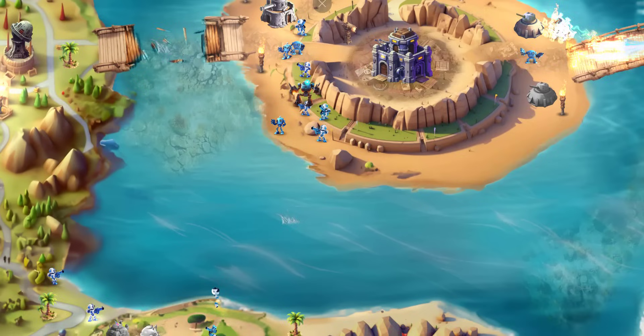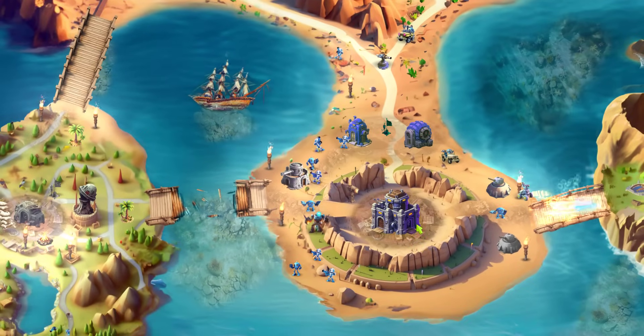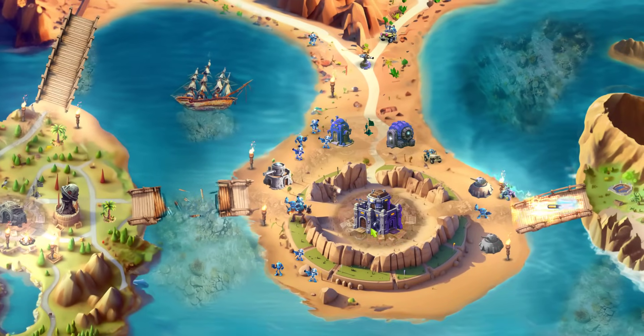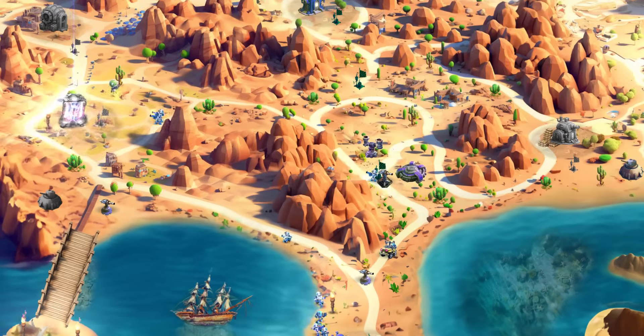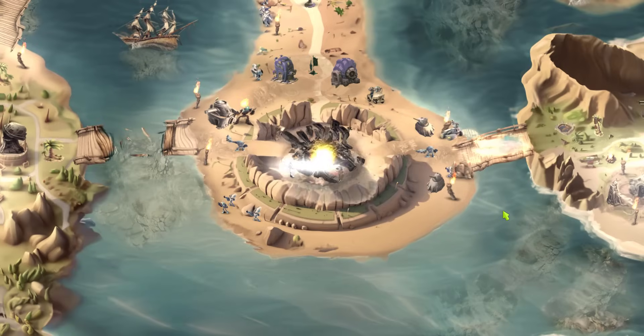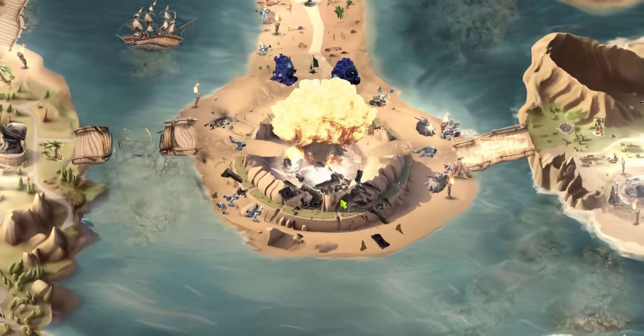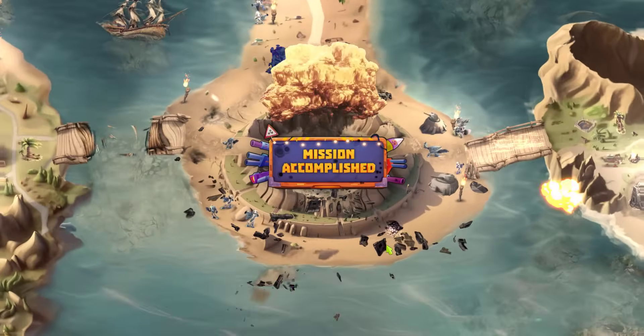And finally, the fort explosion — if I destroy the fort, the parts will start coming in as well. Look at these parts — nice one! Game over, man! All parts go around. Mission accomplished.